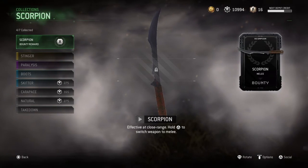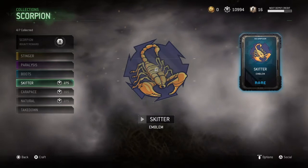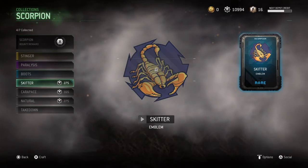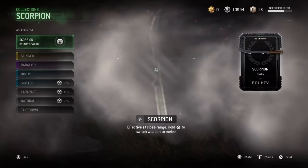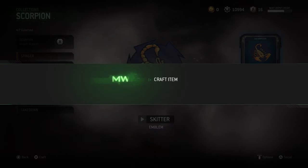In this episode we are going to be unlocking the Scorpion, which is the bounty reward when you collect all this stuff. All I need to do is buy these three things and we will have this sword, katana, dagger looking thing. So let me buy this skidder.